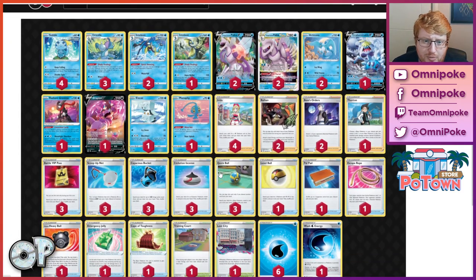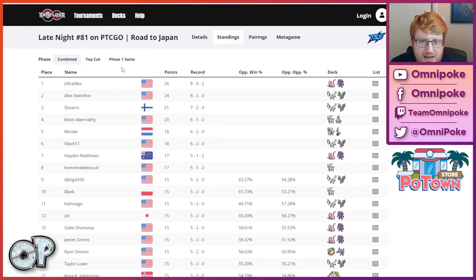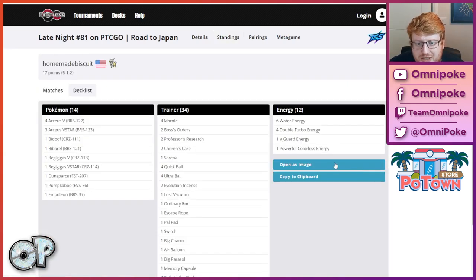There is a Palkia doing well — that toolbox with the Ice-Q Wash combo. It has Drapion, Jelly Kuno, and Crab for higher damage output matchups. We've seen this before, and it just seems to squeak in every now and then. Still not the most consistent 60, but it has strategies into all the popular stuff.